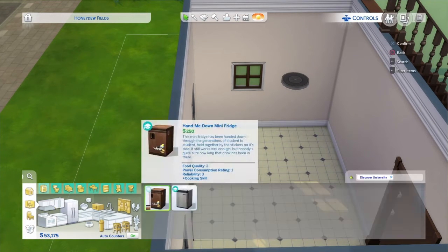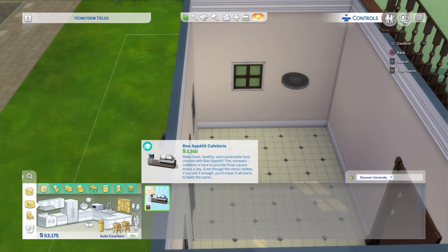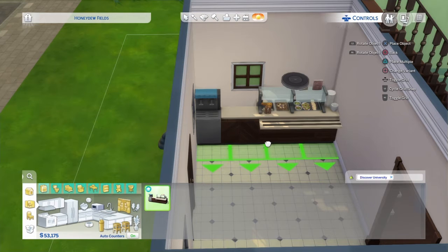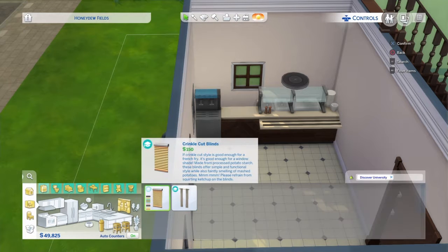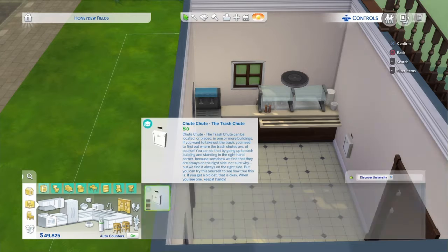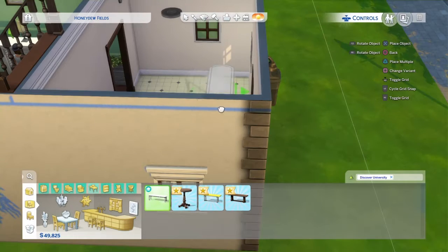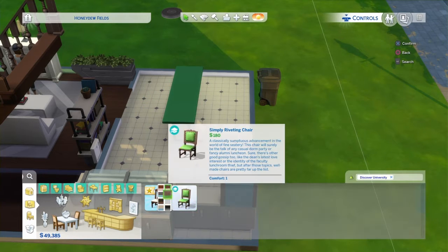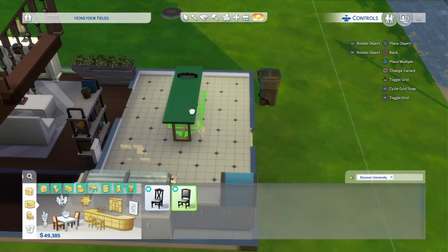This is going to be the dining room and the kitchen. I was just using the Discover University pack for this, so I was stuck a little bit with what I could use in there — that was definitely challenging.